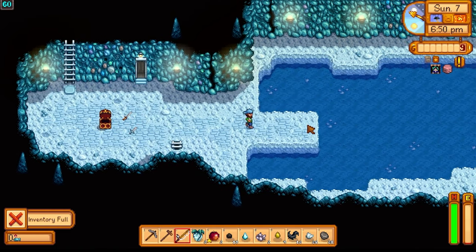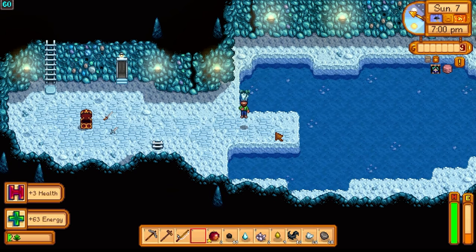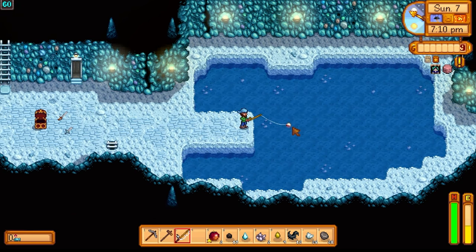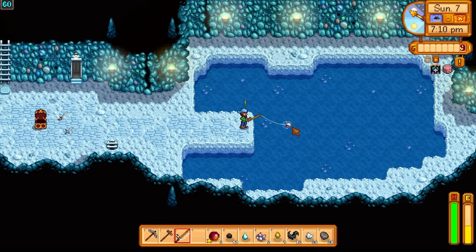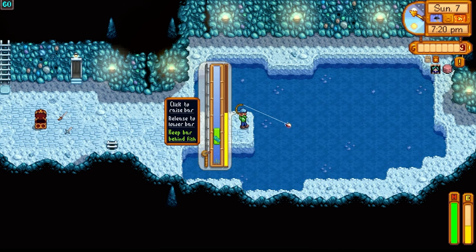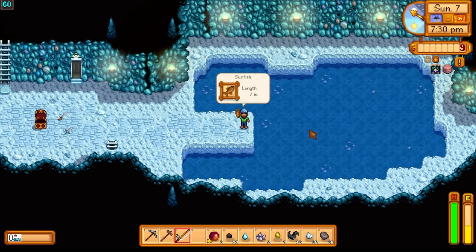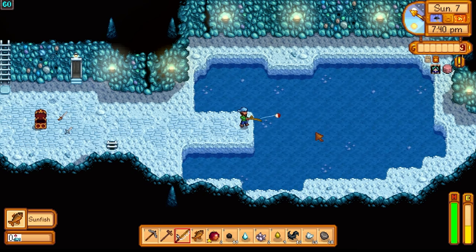I'm going to do a bit of fishing on this floor just for the ghostfish, because they actually have really good food value. Can I get them with level 1 fishing skill? We're going to find out. Oh, I got a hit anyway - I can get ghostfish! Oh wait, this is the tutorial fish. You're going to get a sunfish. Oh look, I got a sunfish down here - did you know you can get sunfish on floor 60?